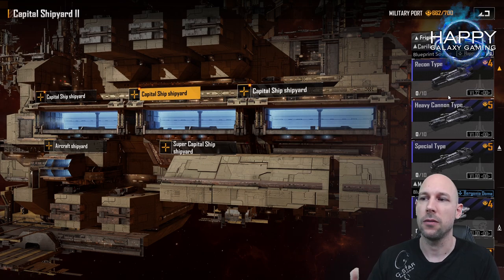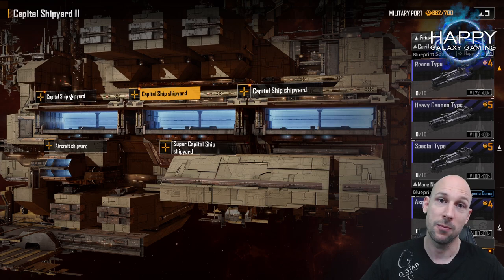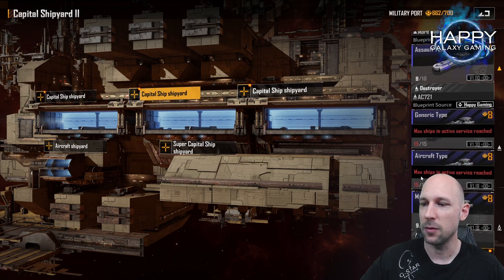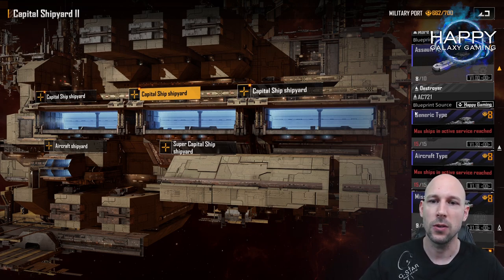Be careful - if you build one of the ships from one of your team members' blueprints, he will not be able to build them. For the capital shipyards, there are only two ship types that you really need. One should be a recon frigate - either the FG300 or the Carillion Recon. The FG300 is a little bit faster on cruise speed. The second blueprint you're looking for are the AC721s, which you want for the additional storage capacity, especially early in game. The first thing you want to build when you get into the game are the AC721 generic blueprints.